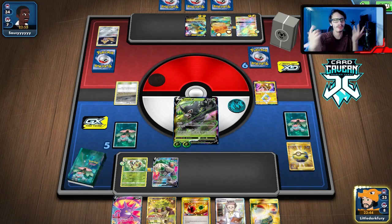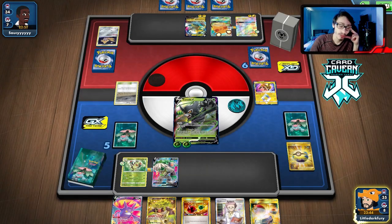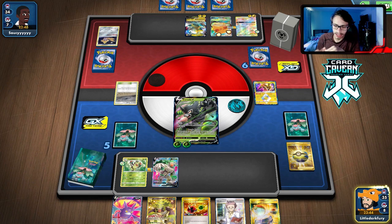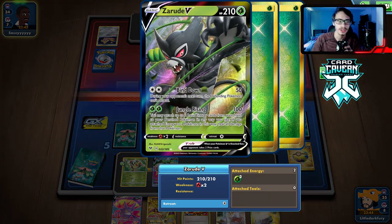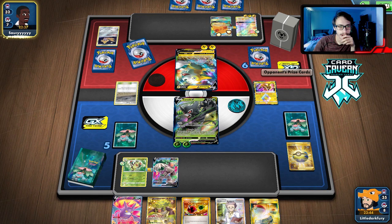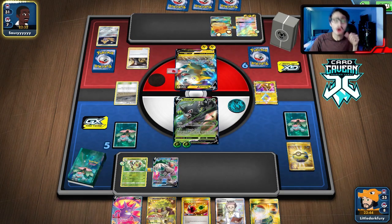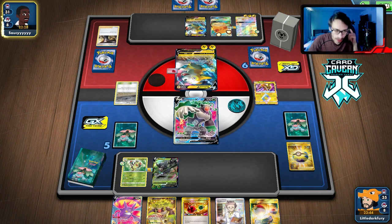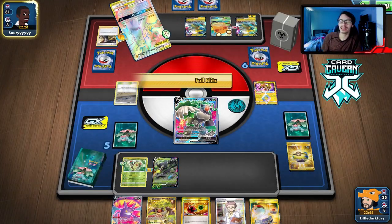I think we might just Boss next turn — they're probably going to retreat the Pika. Bolt Hound can knock me out — we have another Zarude in play. They knock us out and then we Boss the Pikachu, or Raichu works too. They could Tag Bolt me but we did protect our Rillaboom, and Tag Bolt can't one-shot Zarude because we have 210 HP. That Boss though — not gonna lie, it scared me.